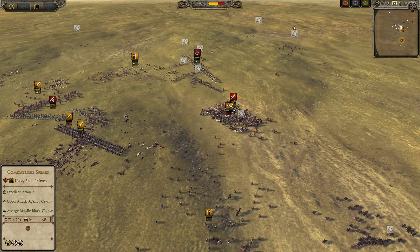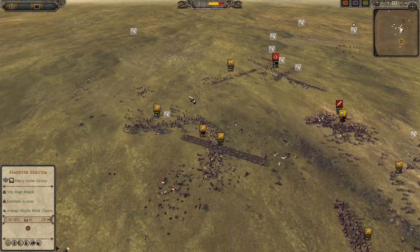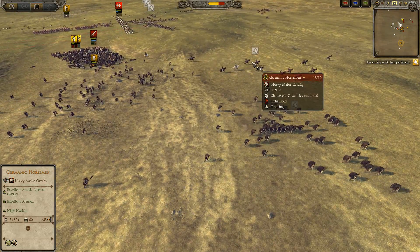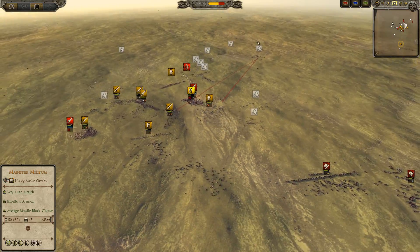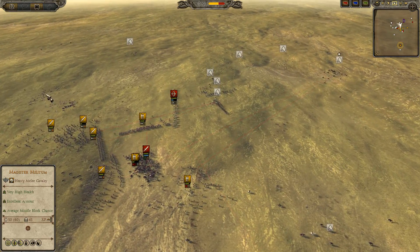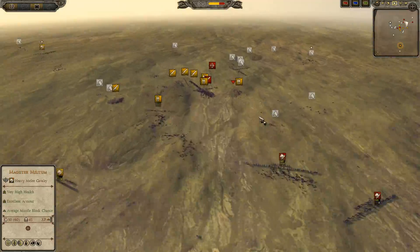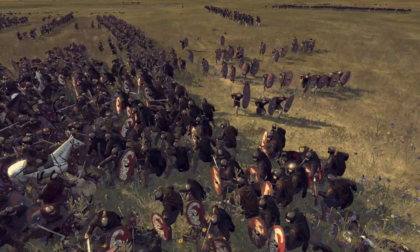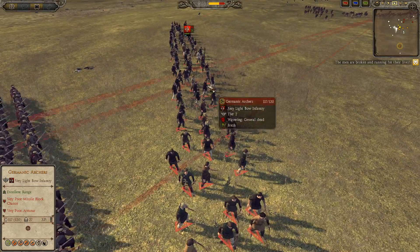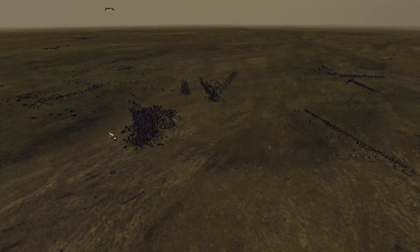These units for the Alans still on the field, but the Comitatensis Spears holding out. The Alans losing the General was like the biggest thing here — just look at all these units chain routing for the Alans. Losing the General is massive, especially with this build of the Alans, because there aren't really any encouraged units on the field from what I have seen. These Germanic Horsemen not really doing anything at this point — maybe it's replay corruption, who knows. The Comitatensis Spears going for some rear charges, some flank charges. Protectoris Domestici making it into the Germanic Archers as well.